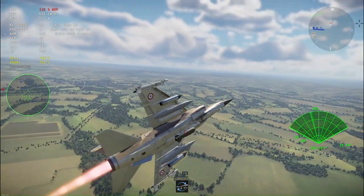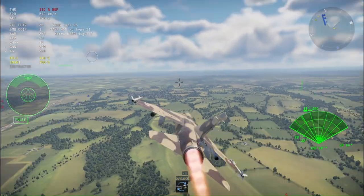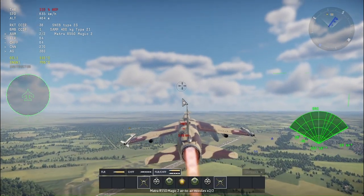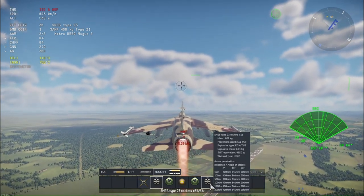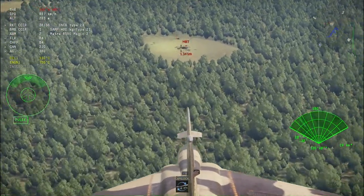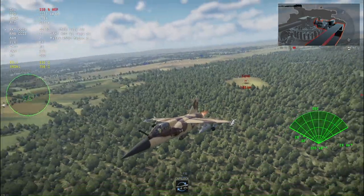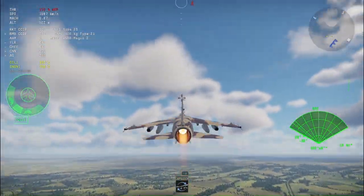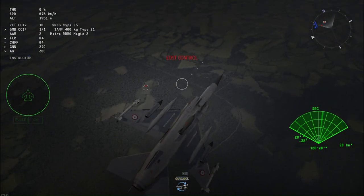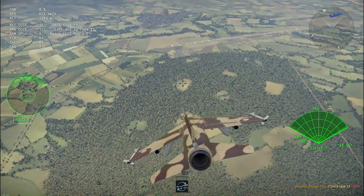The minimap shows that the moving T-64 is right under us. We are going to use the Type 23 rockets. Now it's just the MBT — let's see. Oh, it's a critical hit! I wonder how — the engine is currently severely damaged. Probably there was a fire or something — yeah, the engine was critically hit.